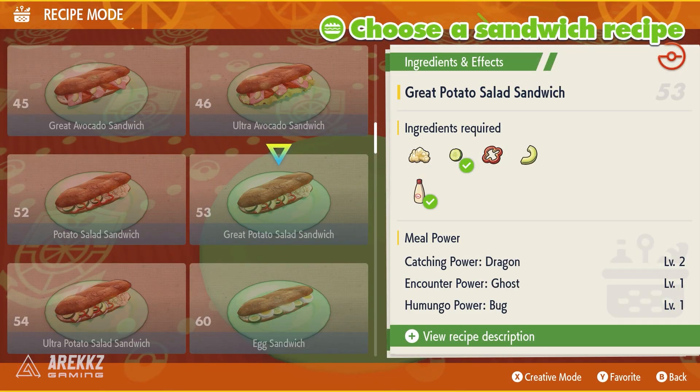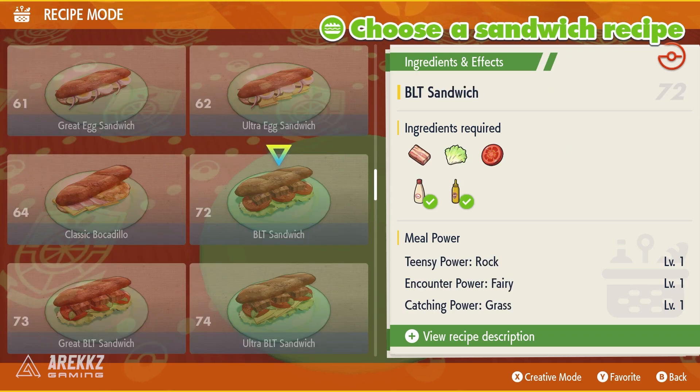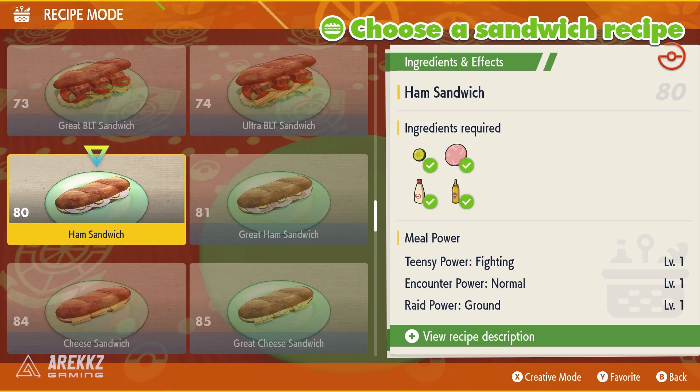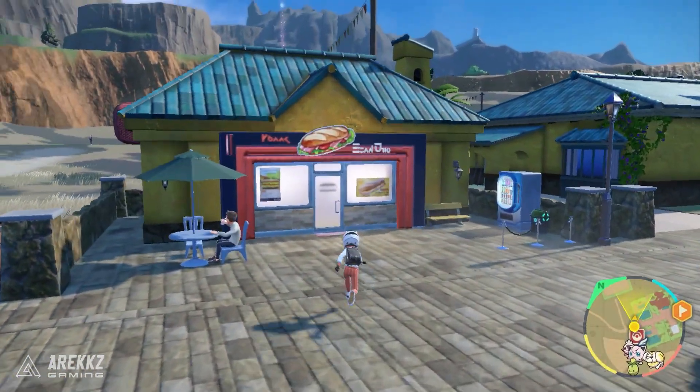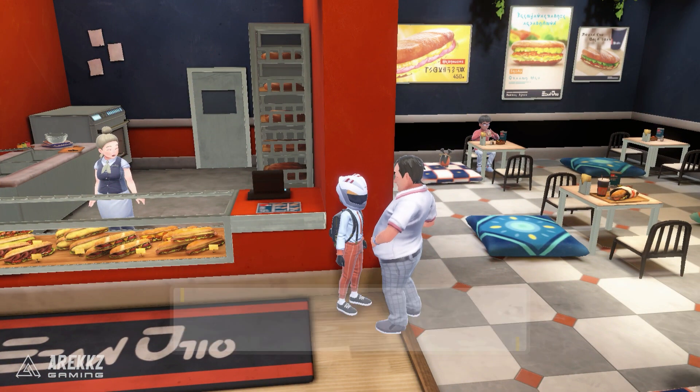These meal powers also come in different levels, and naturally the higher the level, the more effective and powerful the bonus. As mentioned earlier, you can also craft recipes freely if you want to. But if you want to get more recipes, you should speak to the guy in the sandwich shops in various different towns as you progress throughout the game, and this will expand your recipe list.